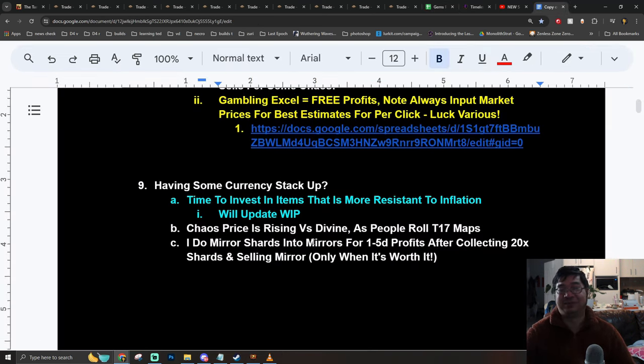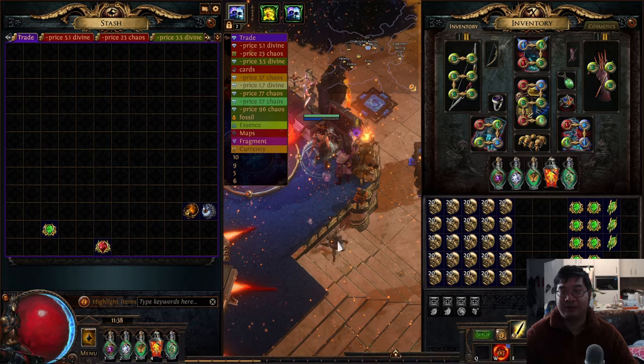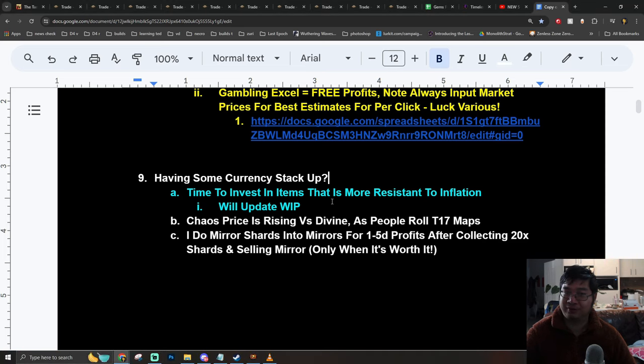Finally, I want to touch on this briefly — currency prices are changing all the time and there is inflation. I'm watching the price of chaos and divine. Previously the price was about 140 chaos per divine; now it's dropped to 120. So you want to get more chaos over divine if you can, because it's likely the price will keep dropping — this will protect your currency value. If you guys are rich enough, there are also ways of buying mirror shots and converting those into mirrors, but this takes over 500 divine to make effective. Just by buying mirror shots and converting, I was able to make 1 to 5 divine very quickly. I'll plan to make a video on higher-tier currency-making methods.